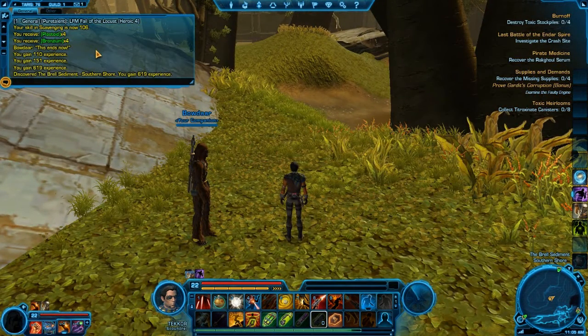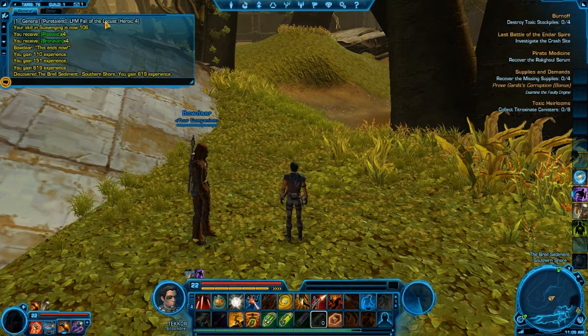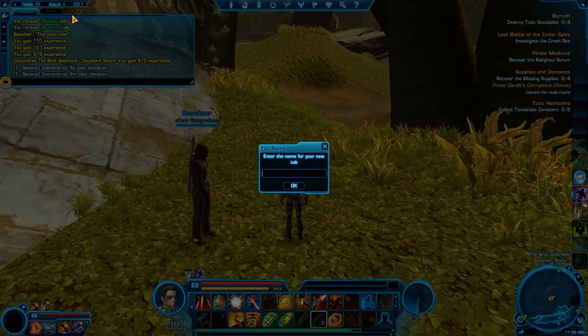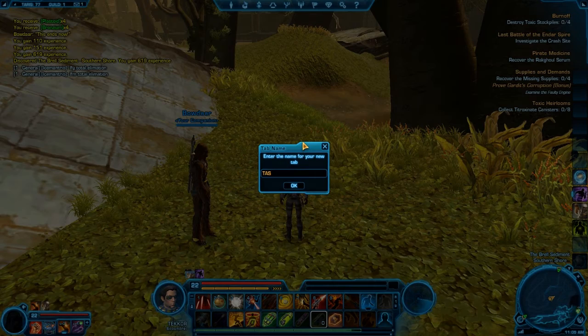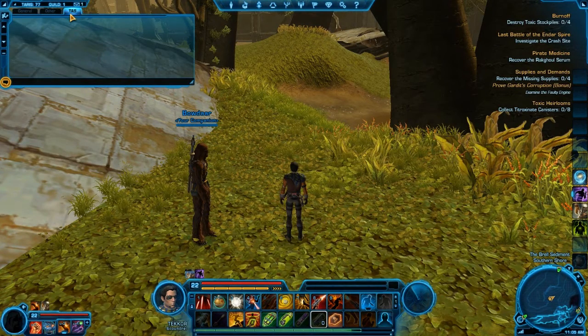The third tip is how to quickly set up a new chat tab. Currently with the main tab you're getting all the general chat and everything else, so sometimes you'll miss guild tells or private tells. This is pretty standard and similar to other MMOs — just right-click on the General tab, select 'Create New Tab,' and type in the name you want for the new tab. Once it's created, the new tab will appear.